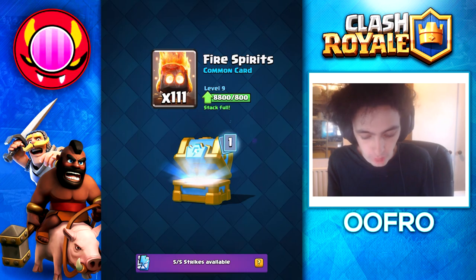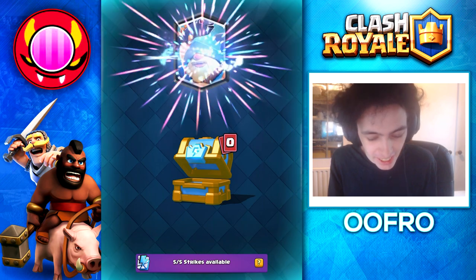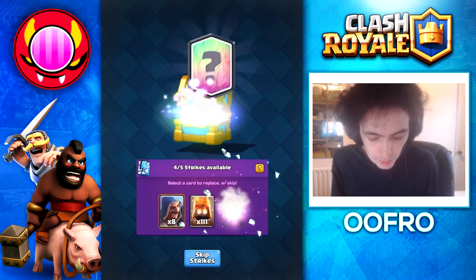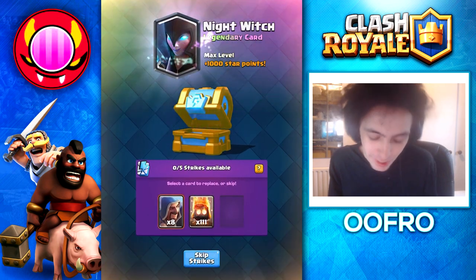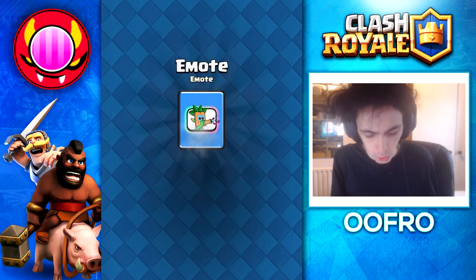Oh, a legendary! Let's go — first legendary card of today. What is it? It's a Fisherman. I already got that maxed, so we're going to replace that. We have five strikes — Electro Wizard is already maxed, Graveyard is already maxed. Come on, give me a Sparky. Bandit already maxed. And finally, Nightwitch. Dang, couldn't get a legendary card we need, but that's okay. New emote.